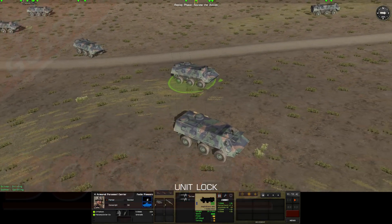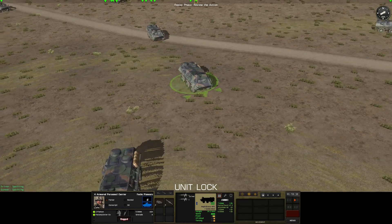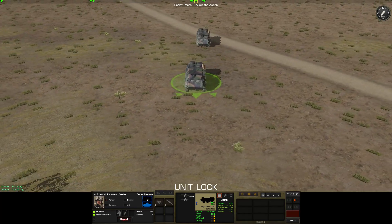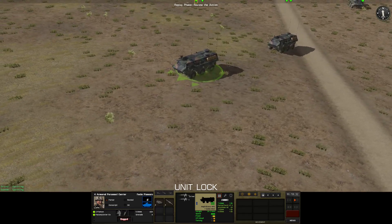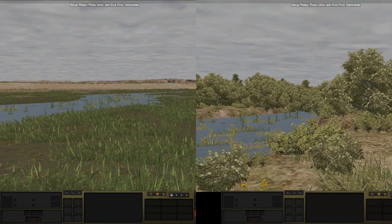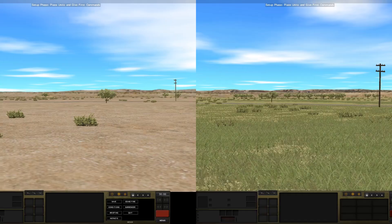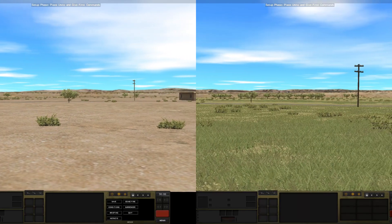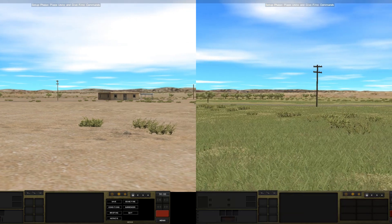An annoyance you might be familiar with are vehicles who refuse to move without getting bogged or even immobilized when moving off-road. Why does this happen? There are multiple factors that impact this. The first factor is terrain type. In mud or woodland you are more likely to bog than in dirt or grass — something you most likely already knew. There are however other factors involved.